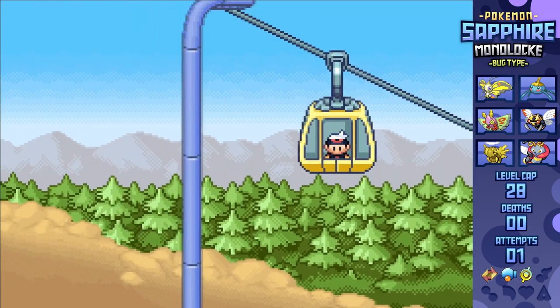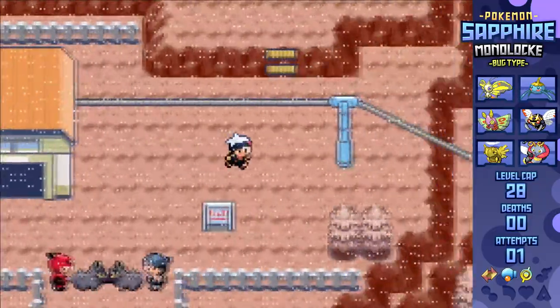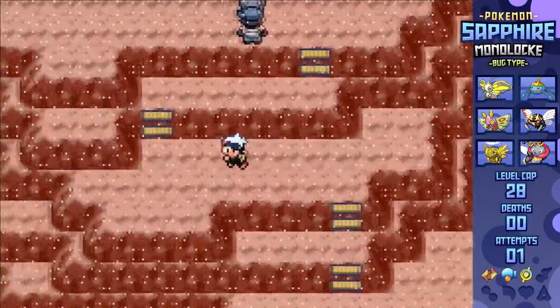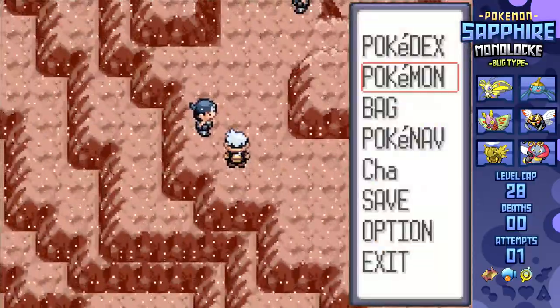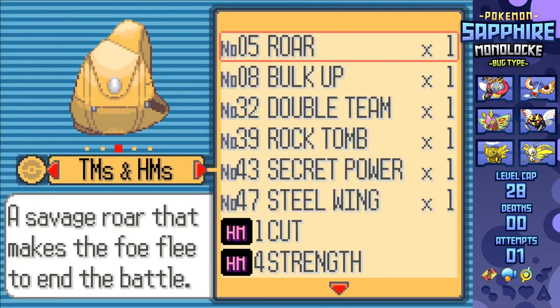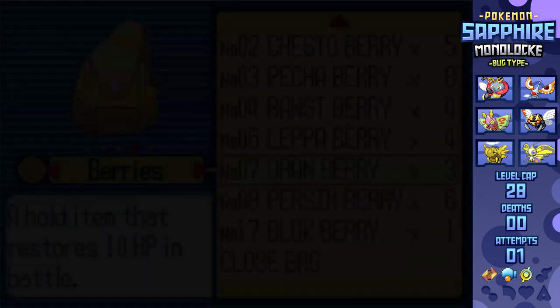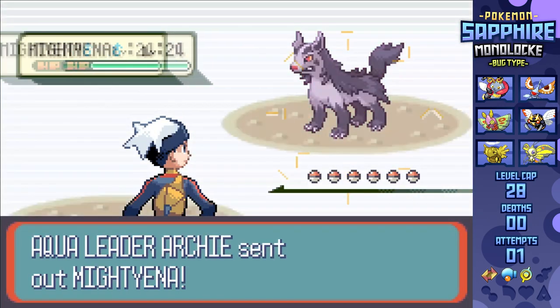I've got to take care of Mount Chimney before going towards the Lavaridge Gym, and it's got me thinking that having the TM for Ice Beam on Masquerain would be really useful right about now, seeing as Archie's Golbat kind of wrecks my team at this point. But I've got no choice, seeing as I've barely got any cash extra laying around, mostly because I'm buying a lot of convenience items like Repels and healing items.